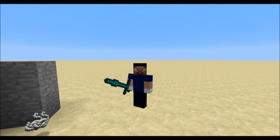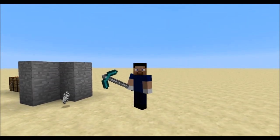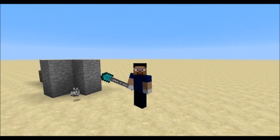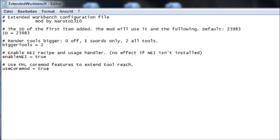Extended tools and weapons will appear bigger than normal — you know, badass big — but this can actually be turned off in the configuration file provided with this mod.